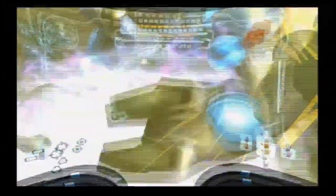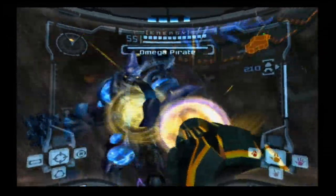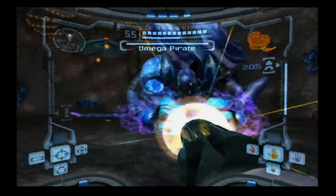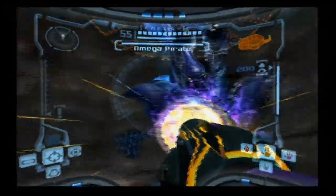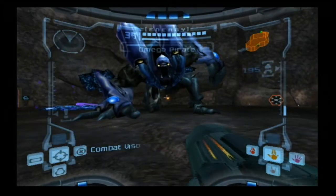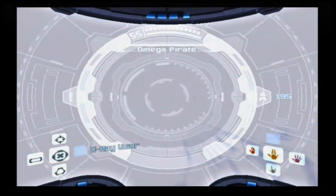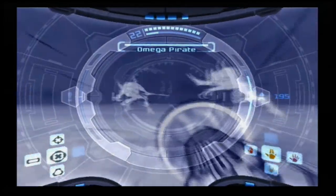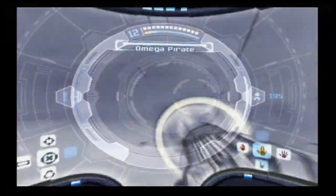One thing you're going to want to do is, when you're dodging out of the way of things, you will want to be careful to avoid the Phazon on the floor, because that's going to be a big hindrance. It's going to take out all of its Phazon bubbles on its joints, which is a little weird. And then it's going to cloak itself. Now, when it cloaks itself, it goes — it spawns some random small enemies.